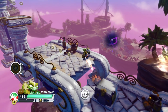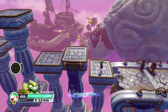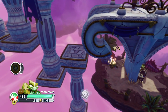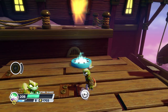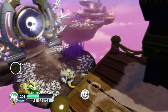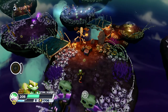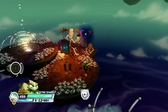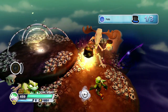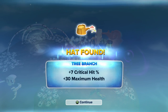So once you get to this point, just jump up here, and we're going to wait for this little platform to go all the way down, and fall over to the right here — and that's one of the golden sheep. Once you get to this bouncy pad, go up there, but don't go in this door. Go over to the left and you'll hit an undead section, and go into it. Once you get to the end, you're going to get a hat — the tree branch hat — plus seven critical percentage and plus 30 maximum health.